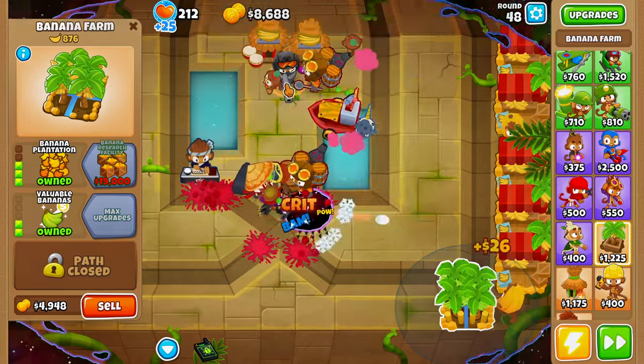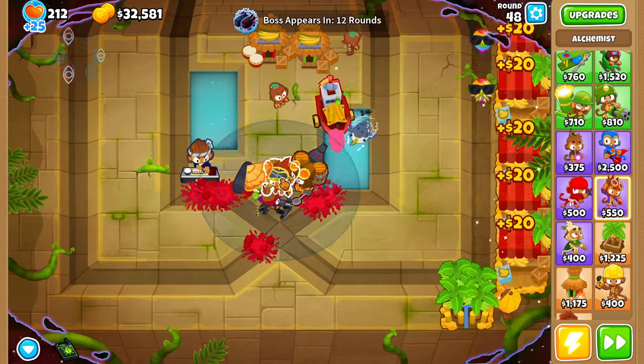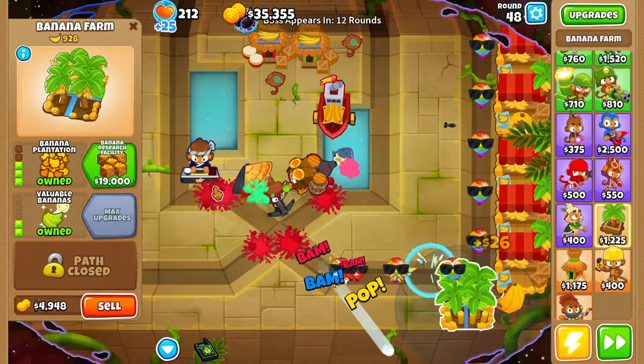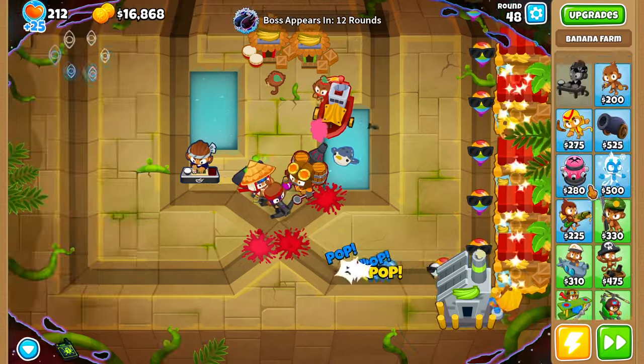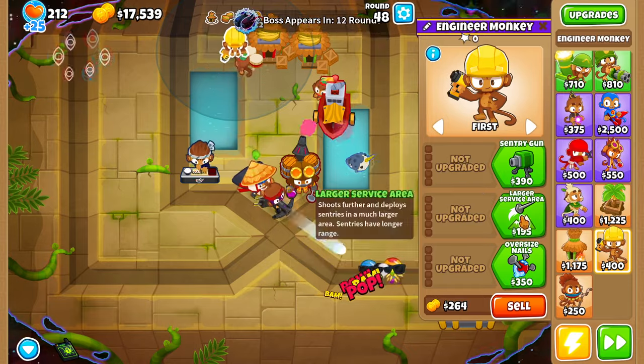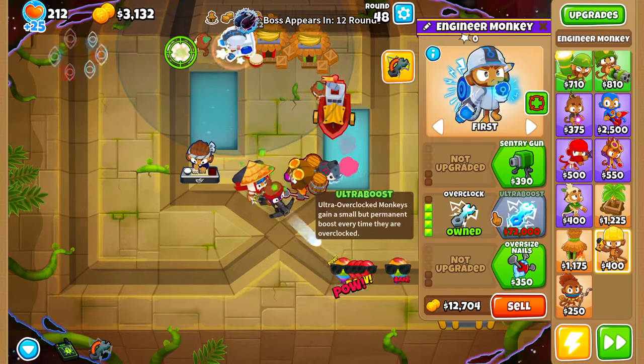As soon as we've dealt with this boss balloon, we're going to sell our elite defender, our alchemist, and our rubber to gold. Then we want to grab ourselves a banana research facility. We'll also grab an engineer monkey, place it right here, and upgrade it all the way up to cleansing foam and overclock.